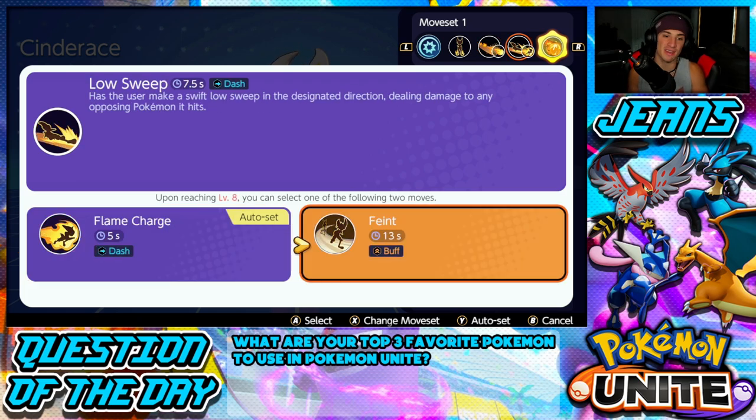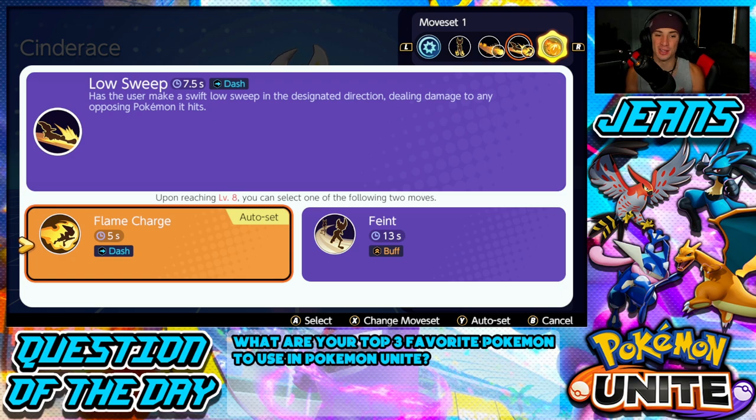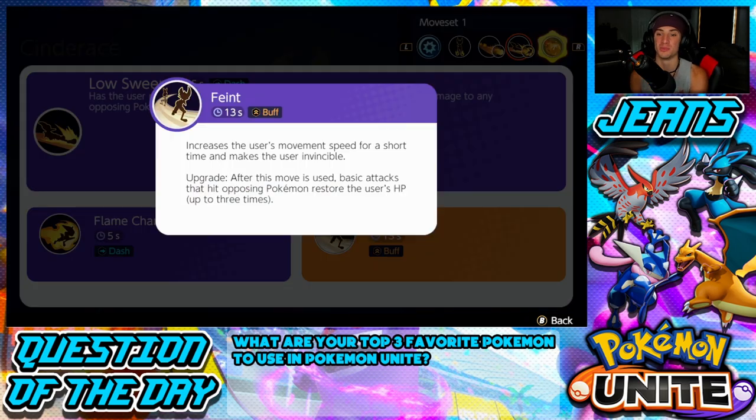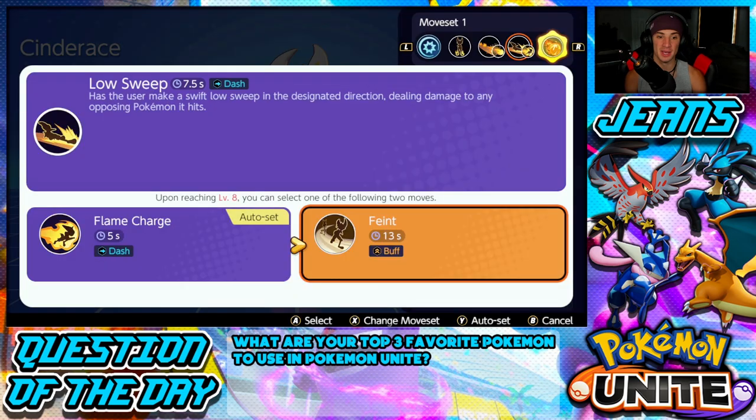The second move slot starts as Low Sweep and evolves into either Feint or Flame Charge — both really good moves. Feint has a 13-second cooldown, which is long, but it increases the user's movement speed for a short time and makes the user invincible briefly. When upgraded, basic attacks that hit opposing Pokemon after using Feint restore the user's HP, which is like a free Shell Bell for a couple seconds.